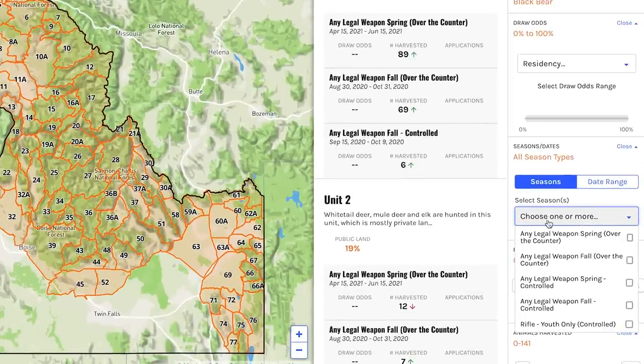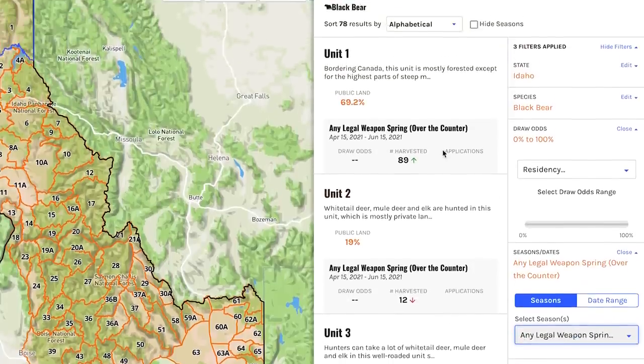Since we're looking at a spring bear hunt, we want to go out, kick off the dust, test out some gear, and go hunting in the spring. We've been cooped up all winter — time to get out and have some fun. So on the select season here on the right, I'm going to go any legal weapons, spring over the counter. And right now we have 78 total results — 78 units in Idaho that have over-the-counter spring black bear hunts.